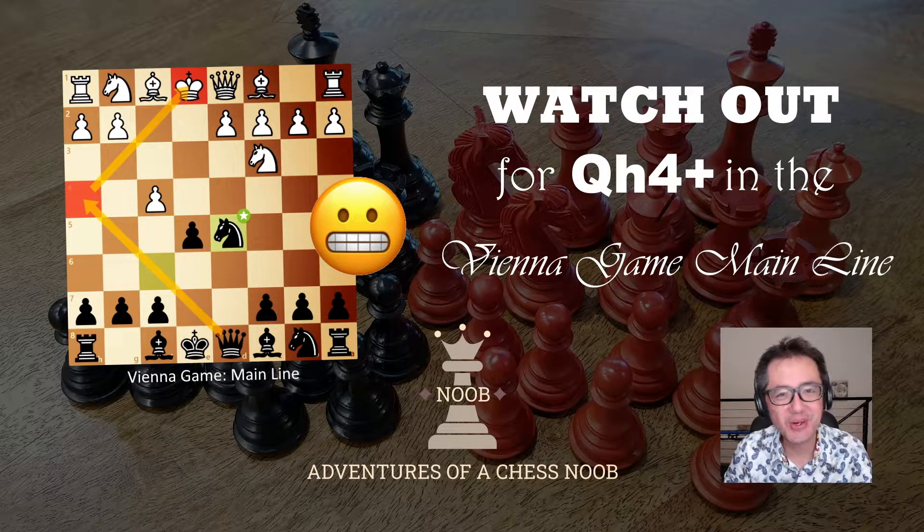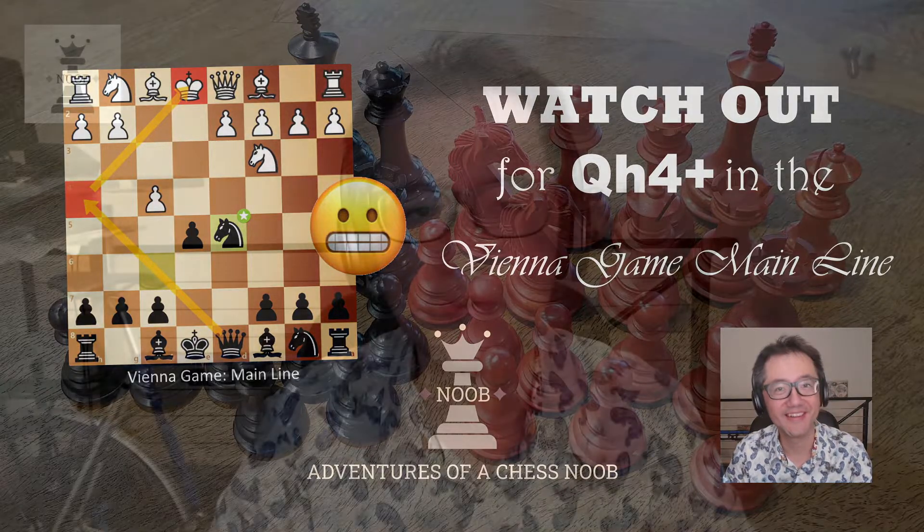Hello, this is Vitualist the Chess Noob, learning and having fun with chess. Today at lunch I played a rapid game with the black pieces and was very excited to have an opponent play the Vienna game against me. The Vienna game is my favourite opening as white, and as it seems not to be very popular I rarely get to play against it. Right after we entered the main line I had a quick chat with the opponent congratulating them on playing the Vienna.